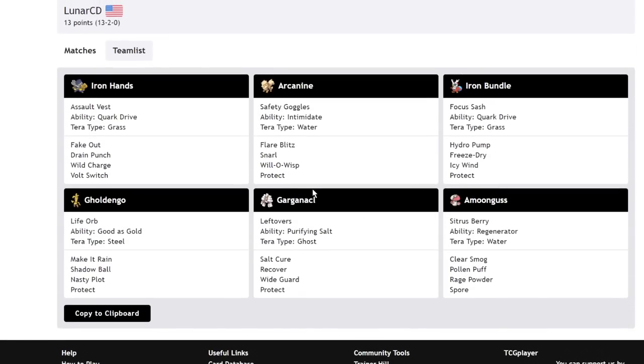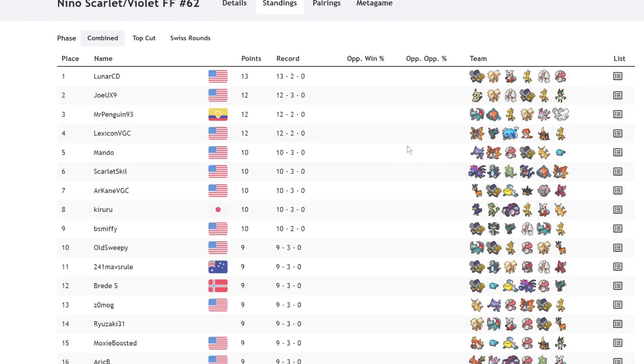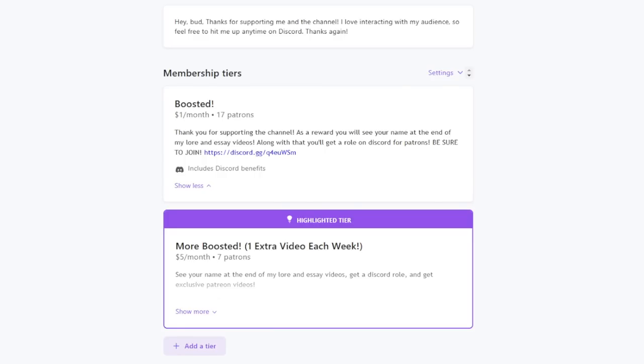Basically, if Gargancl is able to Salt Cure something and you Fake Out that turn — or maybe lead Arcanine and Gargancl, go for Salt Cure, then bring in Iron Hands — they take the initial damage from Salt Cure and then the one-eighth at the end of the turn. You Fake Out with Iron Hands and switch in Arcanine or Amoonguss depending on the situation. It's a very cycle-heavy team. It's not necessarily stall because you can break it, but it's cycling and it's really cool. Both top two teams use this effectively.